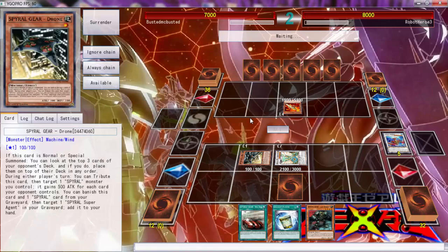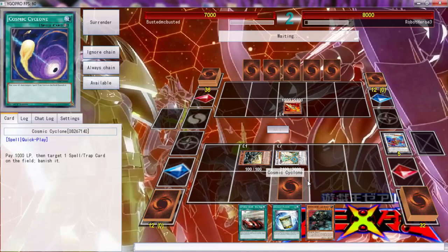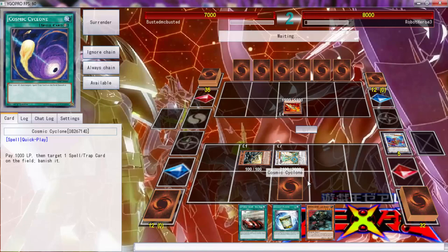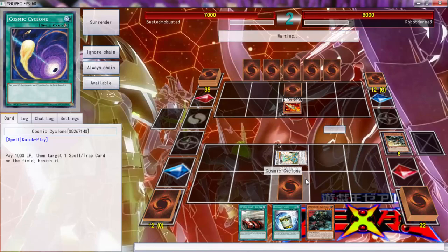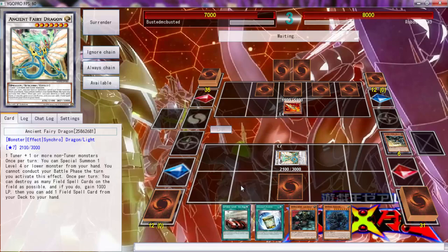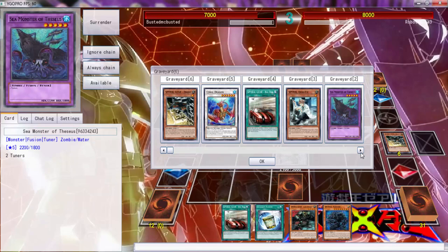Cosmic Cyclone completely shuts down this whole Paleozoic deck because Reload never gets to trigger and we can do good things. Oh, a Cosmic Cyclone — I've been so tired lately. This is a healthy board right now. Spiral Sleeper — that's one!